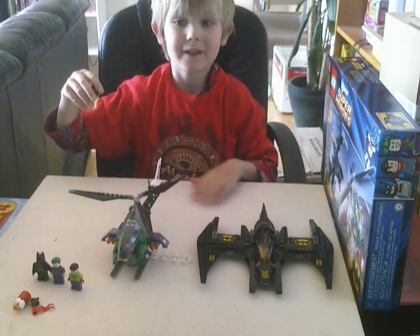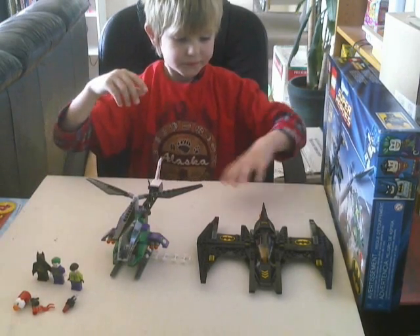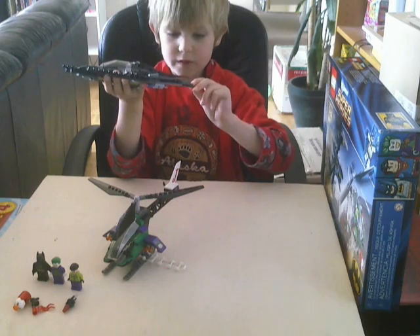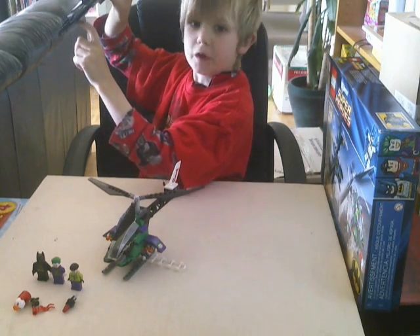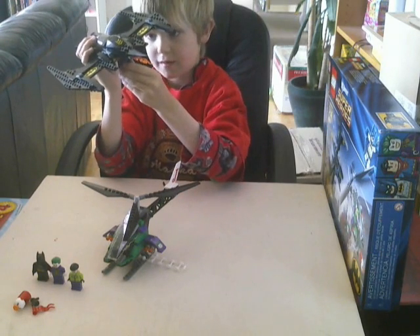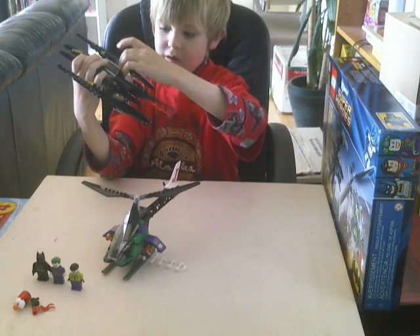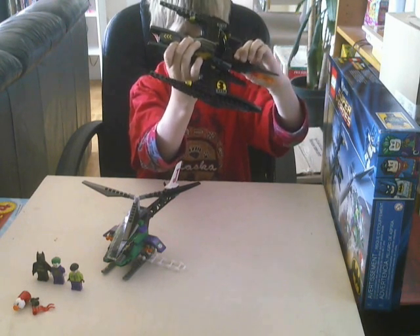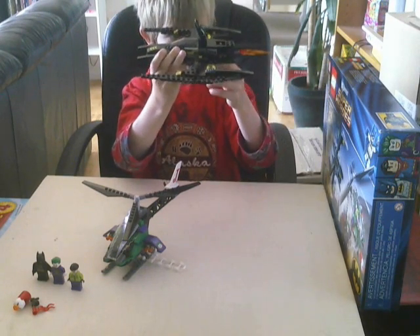A bomb goes into the bat wing — there's nothing too special about it, but it's kind of a set. Here is the bat wing — it's a new toy, the bat wing. It has lots of pieces on it so I don't want to break it. This looks like a bat, and it has some guns here and special guns over here. The bottom goes like that, and this opens up — you push this and this comes out.